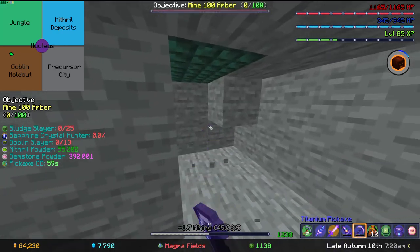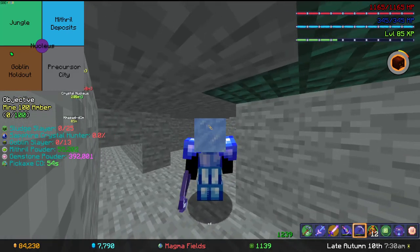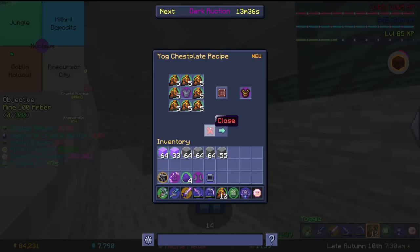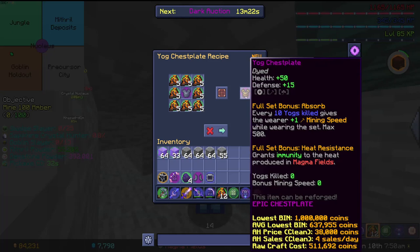I know the prices are a little bit steep right now, but that's just how it is. You use the Hearthstone you get to get Flamebreaker Armor, and then you can get Yoggies to upgrade yourself into Yogg Armor. This is probably the earliest Pristine you can get, so if you're looking to get into the Gemstone Grind and make some money for dungeons or something, this is your go-to.